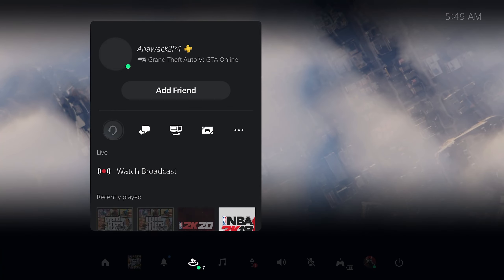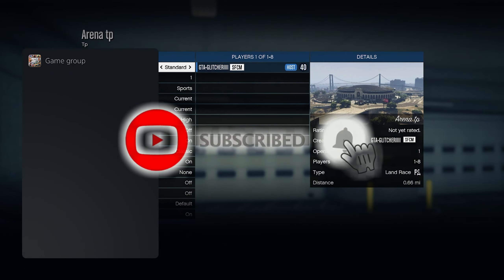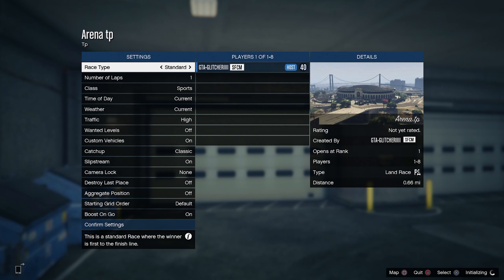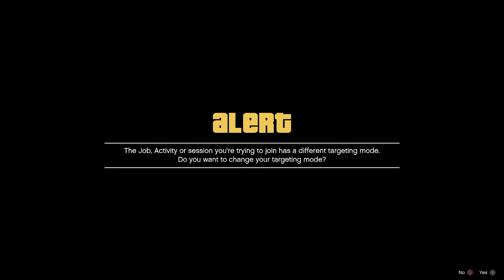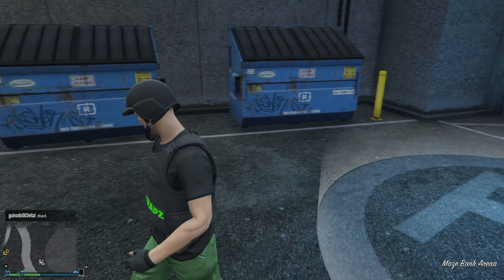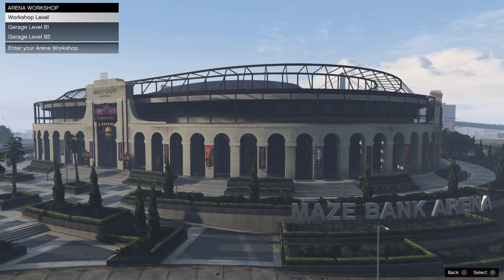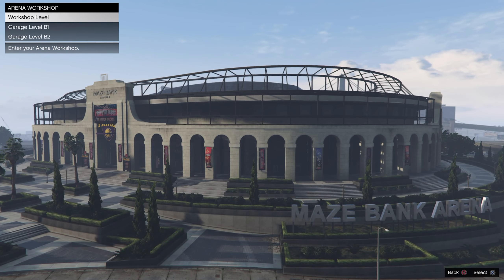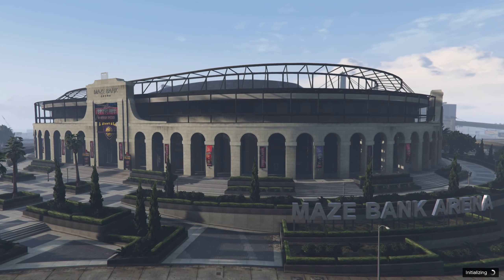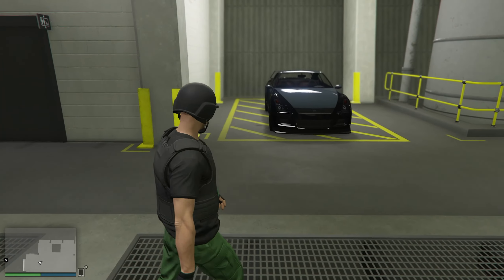Pretty much what we're doing is just joining an Arena War. Accept the first invite and decline the second. Now make your way inside of any garage that you want with a vehicle that you guys do not mind losing. I'm entering my Arena War B1 garage.